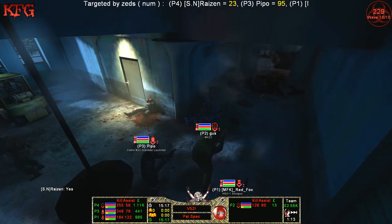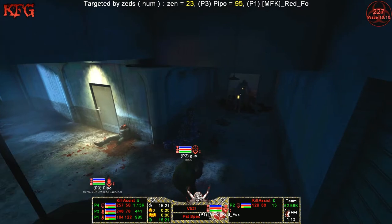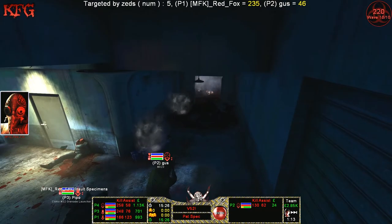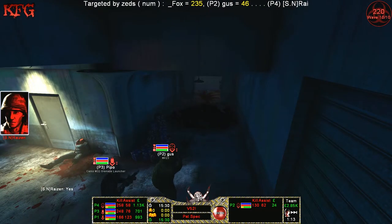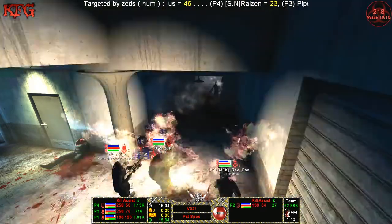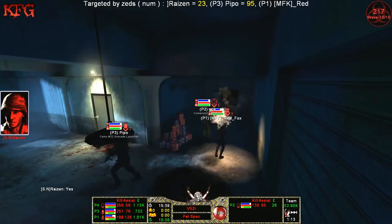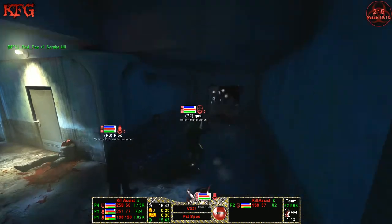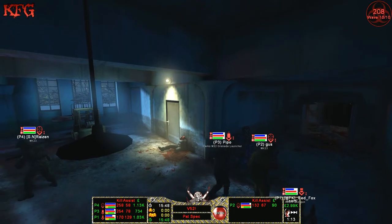The bloat is taking out the box — that could be bad news as the double Fleshpounds come in right now. Here they come. The first pipe bomb placed was for a bloat and the next two were for a Fleshpound — they can see the future! Using a pipe bomb on a bloat might be a waste of resources, but it proved the point — they knew what was coming.